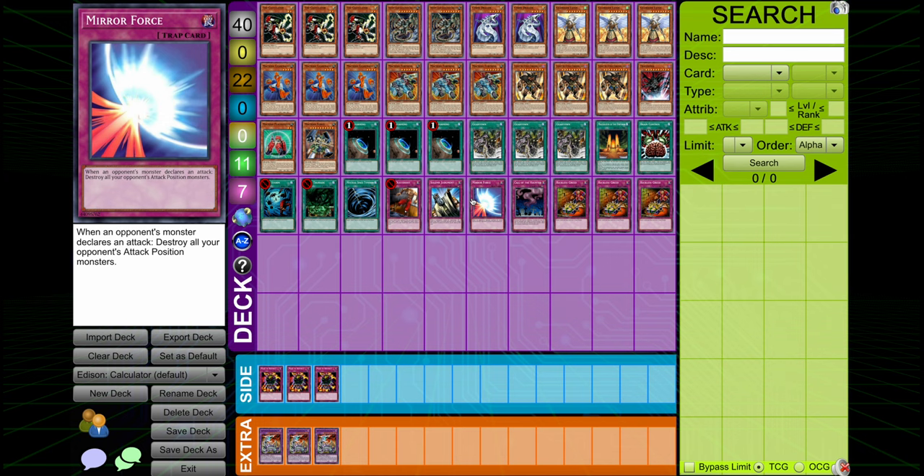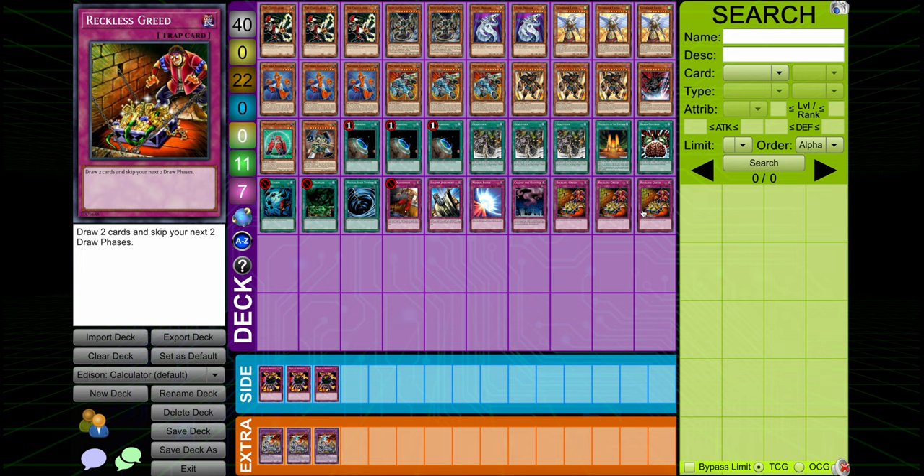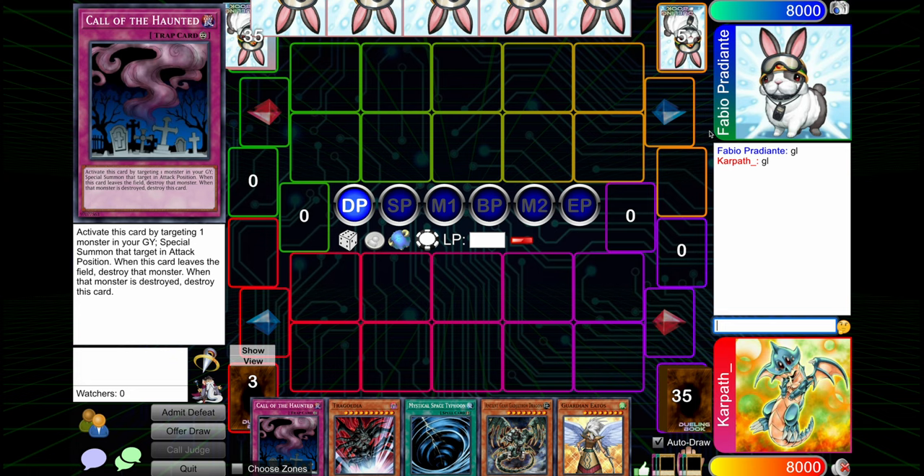No Torrential. Torrential doesn't do a whole lot in here — maybe we should play it just to have a way of clearing things, but there's nothing to set behind it, which is the big thing. I guess you can set something behind it, but it'll miss timing often. Then Triple Reckless Greed — I think Joshua Schmidt was talking about how this card is maybe underutilized in Edison format, so I'm going to be trying out more builds playing it. In this kind of deck it's pretty well suited because it just gives you the extra cards to find your OTK pieces as soon as possible. So anyway, that's the brief explanation. Let's see if we can OTK some idiots with the Calculator.